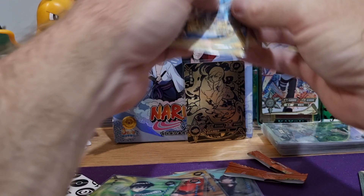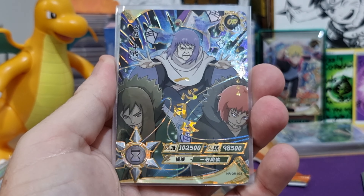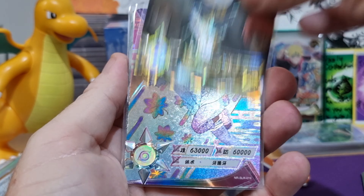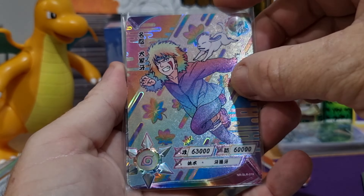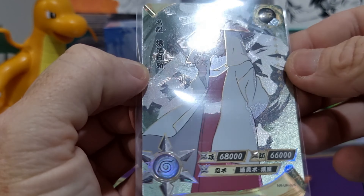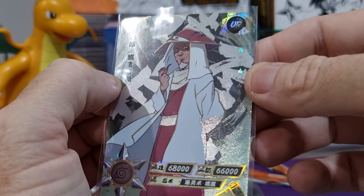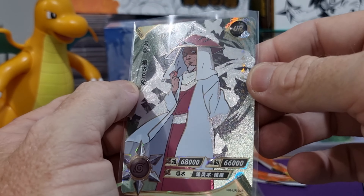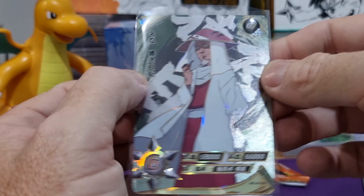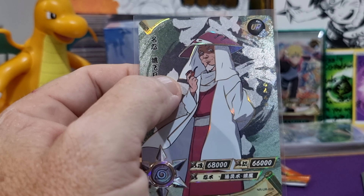Out of those 4 packs we did get 4 hits. We've got the ORs — 1, 2 — the SOR, and then the UR. Whoever designs these cards at Clio, you're doing a great job — possibly even better than Pokemon cards in my opinion. Alright guys, catch ya. See you on the next one. Bye!